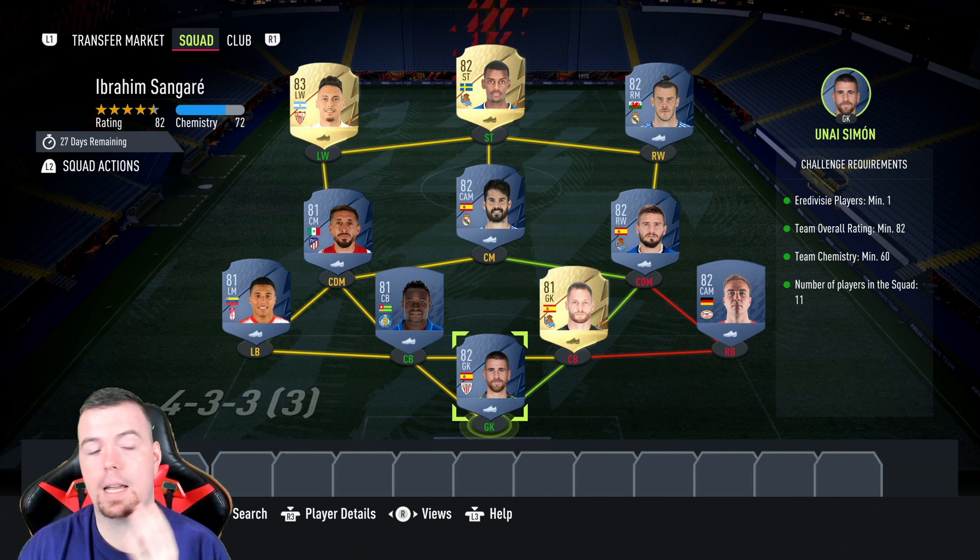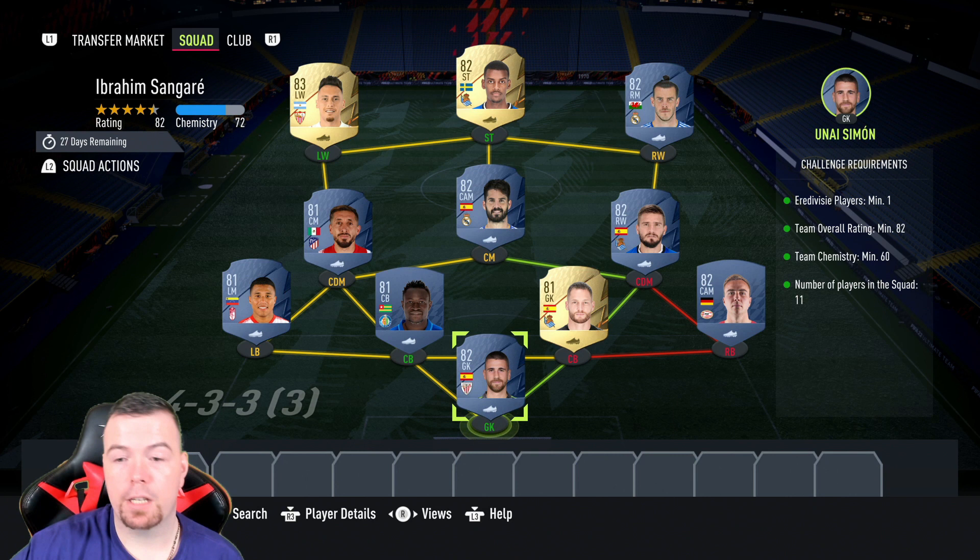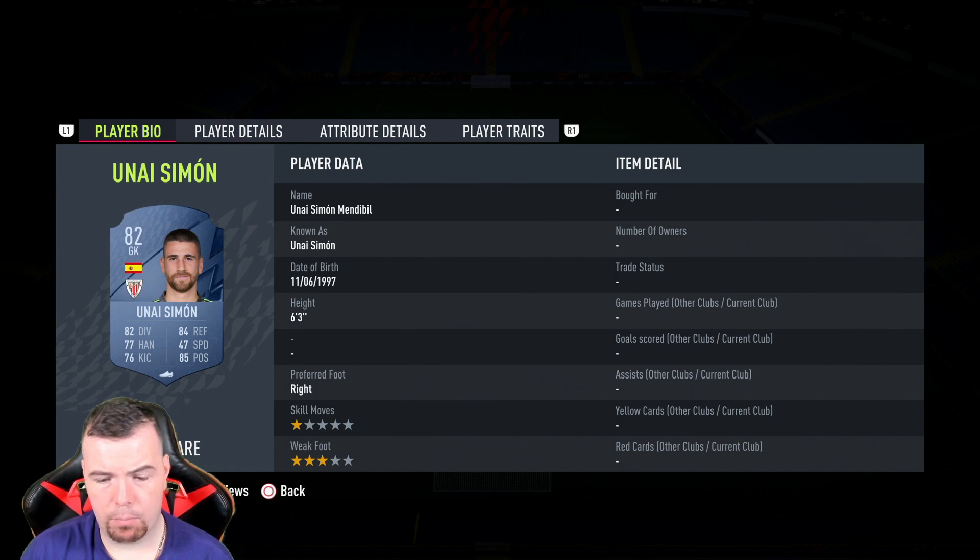The cheapest option is an 82-rated Era Diversity player. Team overall rating needs to be 82, and team chemistry of 60 — we're on 69 which is well above that, great. No position change required, loyalty needed, 11 players in the squad. We've got a mix of 83s, 82s, and 81s.